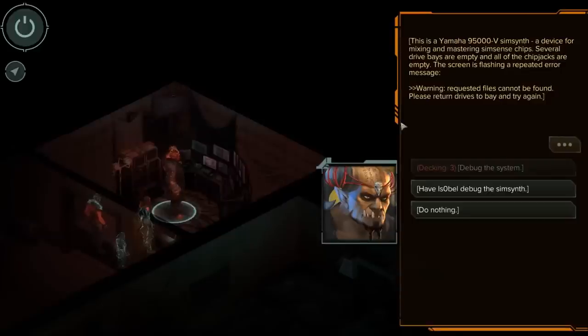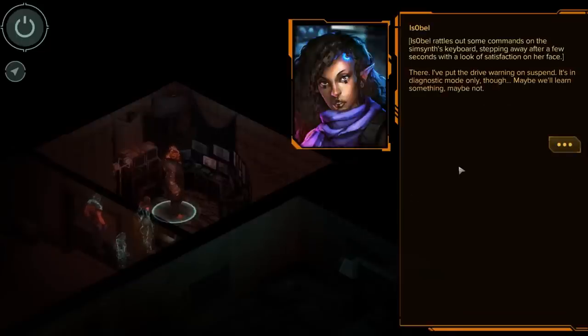This is a Yamaha 95000V SimSense, a device for mixing and mastering SimSense chips. Several drive bays are empty, and all of the chip jacks are empty. The screen is flashing a repeated error message: 'Warning. Requested files cannot be found. Please return drives to bay and try again.' I can't debug the system, but EESOBEL can, so let's have her do it. EESOBEL rattles out some commands on the keyboard, stepping away with a look of satisfaction. 'I put the drive warning on suspend. It's in diagnostic mode only. Maybe we'll learn something.'